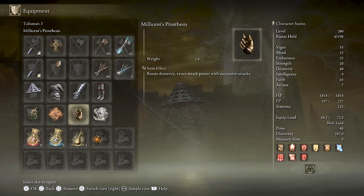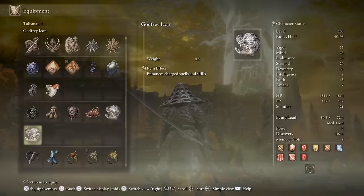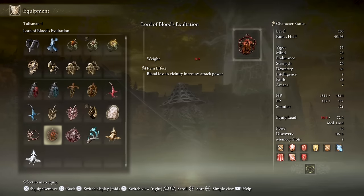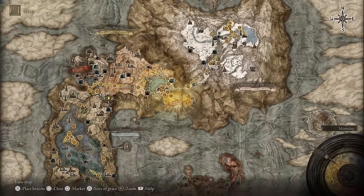Next is Millicent's Prosthesis, which increases attack power depending on the number of attacks you land — every 3 attacks you activate a tier, and those tiers are 4%, 6%, and 11%. You get it when you finish Millicent's questline and kill her, or kill her early when she's at Windmill Heights Site of Grace. Next is Godfrey Icon, which increases attack power of charged spells and skills by 15% — use it if you're focusing on charged incantations like Lightning Spear or Ancient Dragon Lightning Strike. Alternatively, use the Lord of Blood's Exaltation talisman, which raises attack power by 20% for 20 seconds when there's blood loss in the vicinity, if you're focusing more on melee attacks — remember the Nagakiba has blood loss by default. I use Lord of Blood's Exaltation for normal enemies and Godfrey Icon for challenging or boss fights.